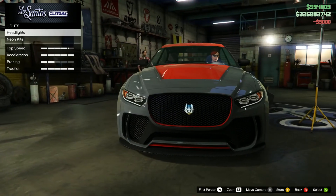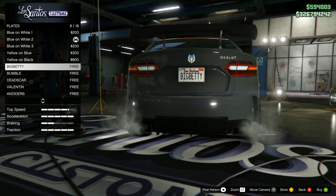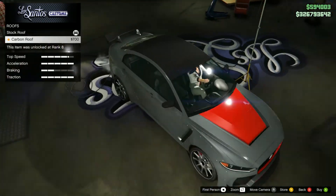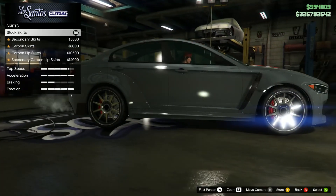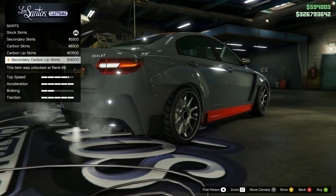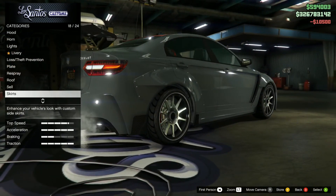Lights — xenon, of course. Horn, let's be loud. Plate — black and red. Roof, we can change it to carbon, which could be nice. Skirts: secondary, carbon, secondary lip skirt, carbon lip skirt. I actually like the carbon lip skirt — it matches the front and rear bumper in my opinion.